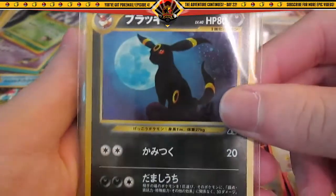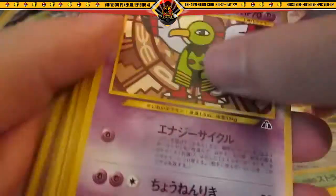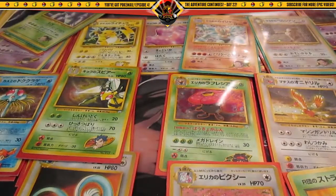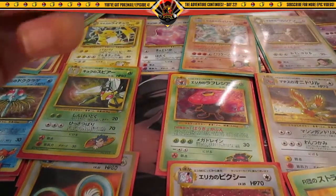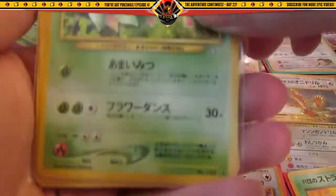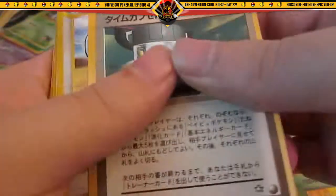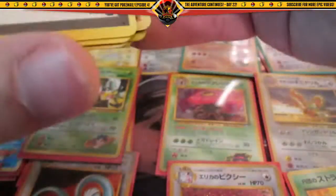Oh, I forgot they included this card — one of my favorite cards: Umbreon and Ursaring. And commons and uncommons. I'm going to organize all these cards later. These cards are awesome — none of them are in less than near mint condition. And then a holo Blossomtwo, second one. More commons and uncommons — super awesome cards.